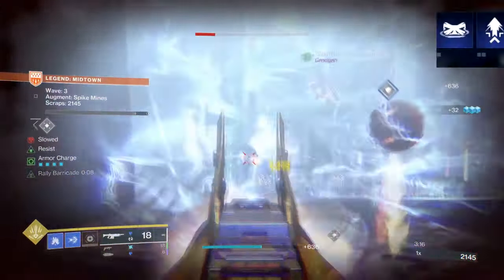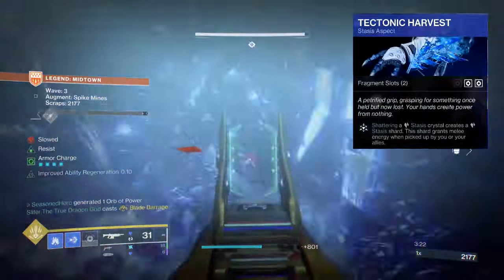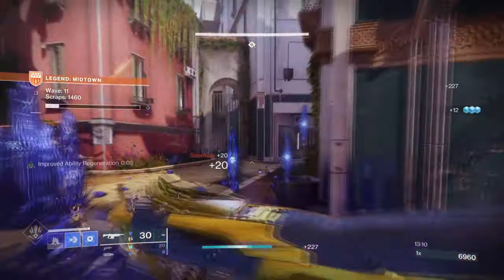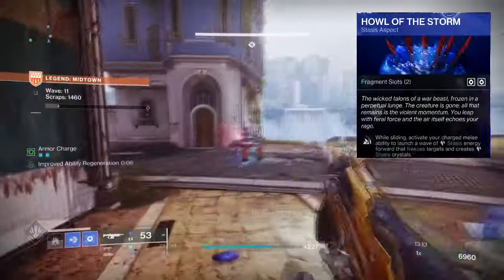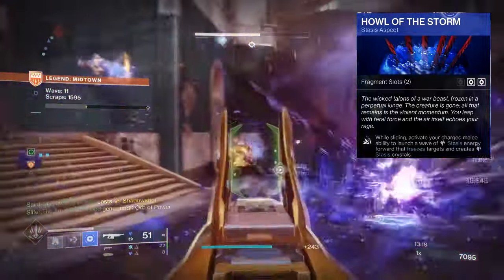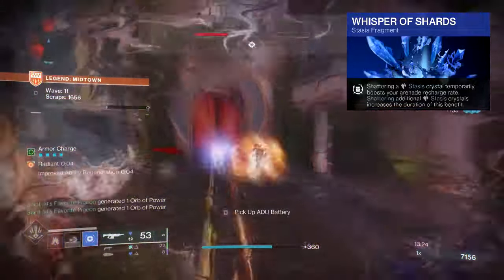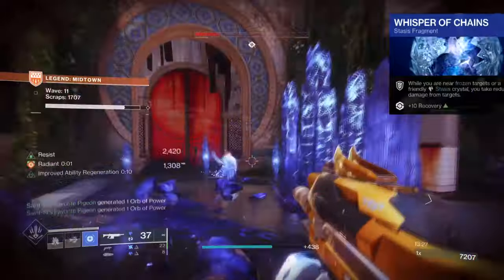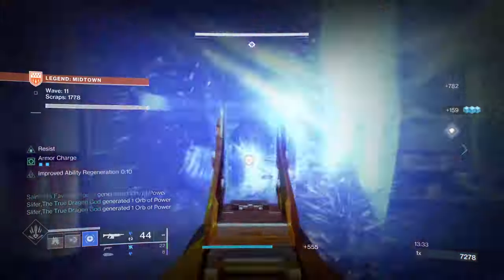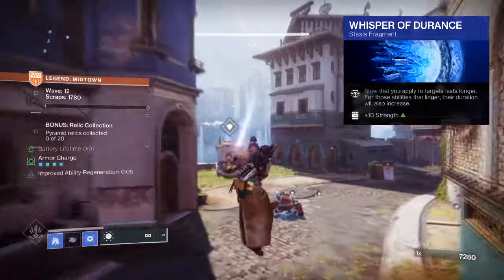For what I ran with: Glacier Grenades for the ability to freeze enemies and block off key lanes; Tectonic Harvest, where shattering Stasis crystals creates Stasis shards that grant melee energy; and Howl of the Storm, where sliding activates your charged melee to launch a wave of Stasis energy forward that freezes targets. For Fragments: Whisper of Shards, where shattering a Stasis crystal temporarily boosts your grenade energy; Whisper of Chains, where being near a frozen target or glacier reduces damage taken; Whisper of Fissures, which increases the size and damage of our Stasis crystal explosions; and Whisper of Durance, which increases the slow applied to enemies.